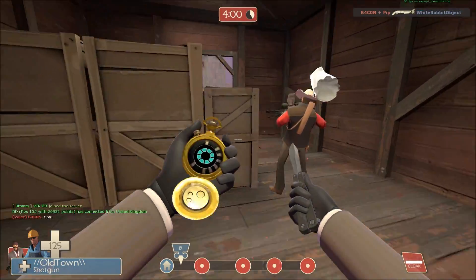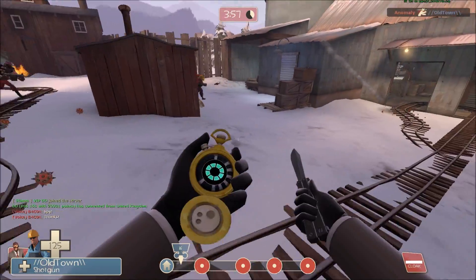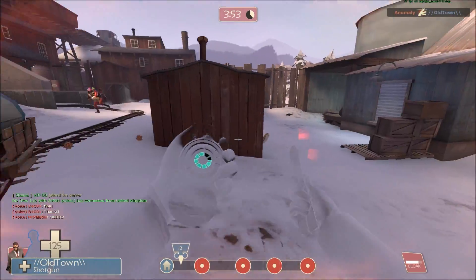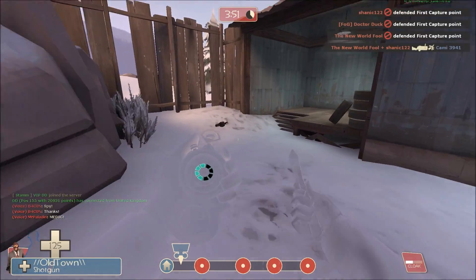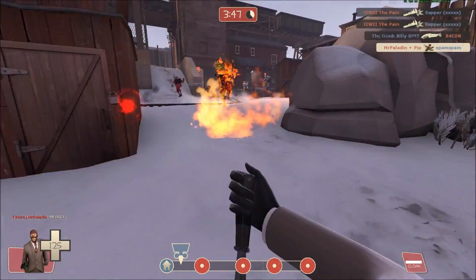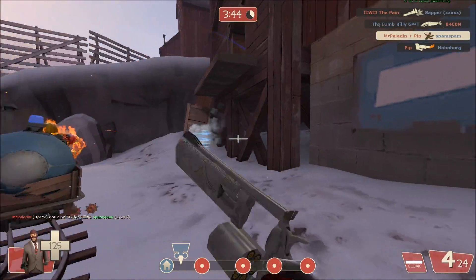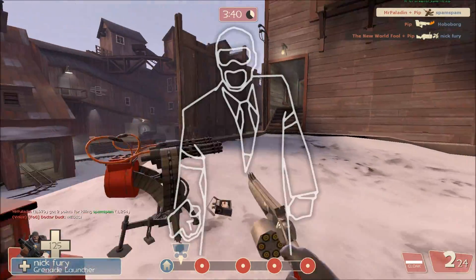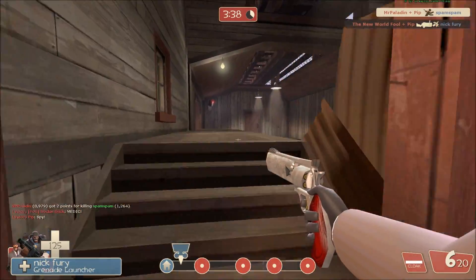So I pick an Engineer disguise instead since I was running a Gunslinger Engineer earlier. Some random hits there. I see a weapon on the ground — I use it to build my cloak meter and happen past the Pyro. I see an enemy Spy running away, take a few shots after I missed the headshot.